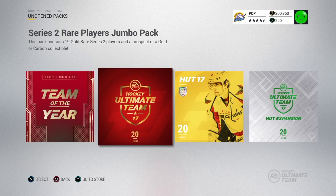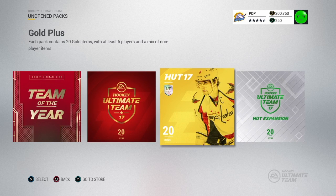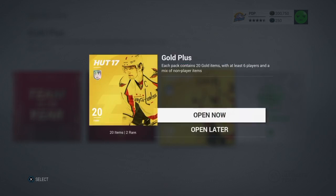We got this 15,000 one, and this one cost 80,000 — it's all rare players. It says 20 items but contains 19 gold rare series 2 players. There's about two basic ones just because I'm getting broke. So let's start with the basic opening — whatever, 20 player gold pack. Haven't seen one of these in a while.